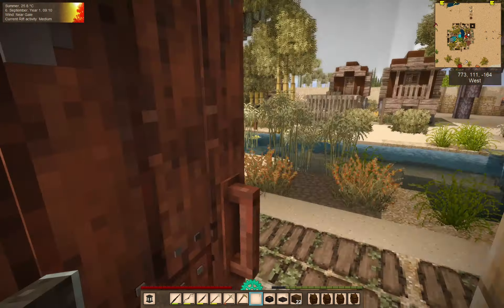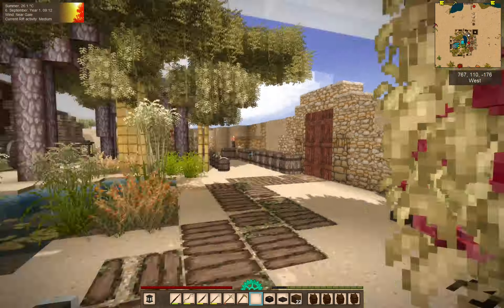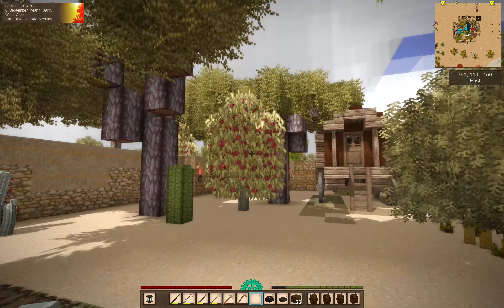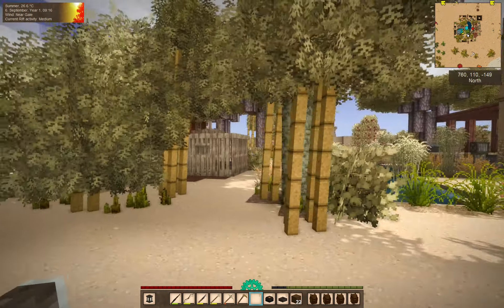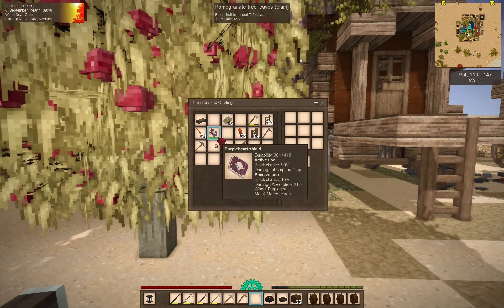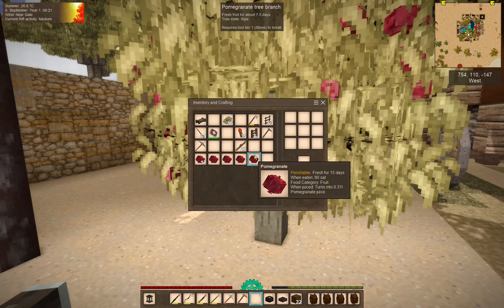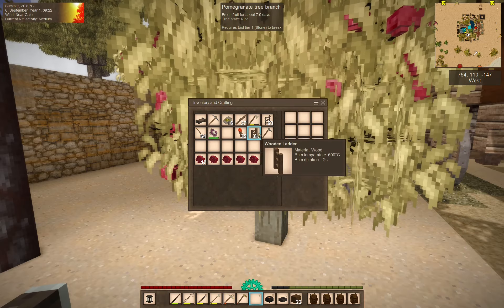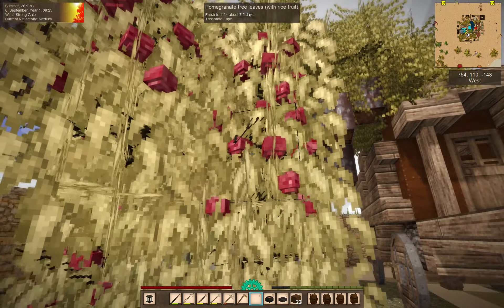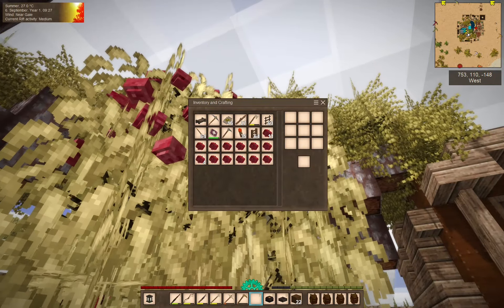Alright, let's go and get us some pomegranates because — oh, this one is also fruiting as well. Nice. We got nine days of fruit. So we'll want to get these now just to get them in — oh my goodness, we have a lot of pomegranates. That's a lot of fruit. I'm just going to spread all these out in our inventory here.